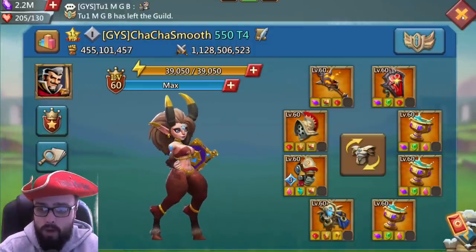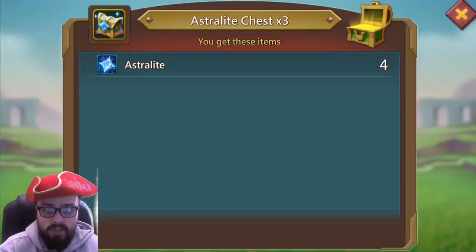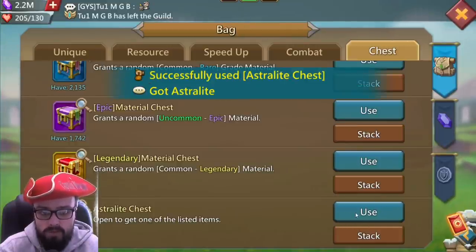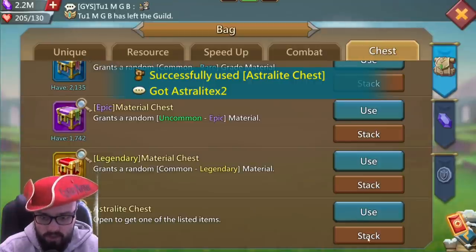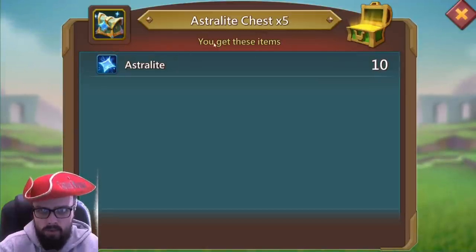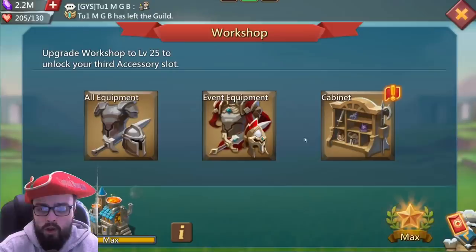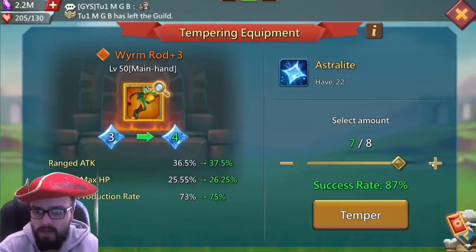Let's open up these packs. We got two astralite from the first one, then opening them individually — one astralite each. Let's do the last five together — boom! Nice, we got 10 from those five chests, that's like two out of each chest. So opening 13 chests total we got 22 astralite — that was really good. Now we have 22 — do I want to gamble? Not really, I want an extra range percent.